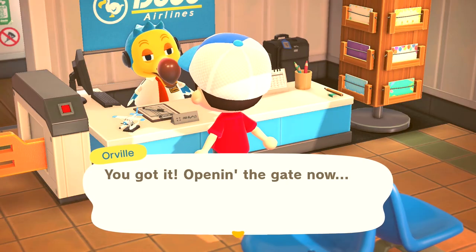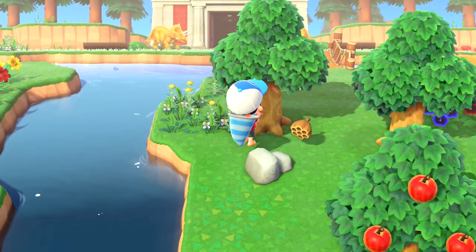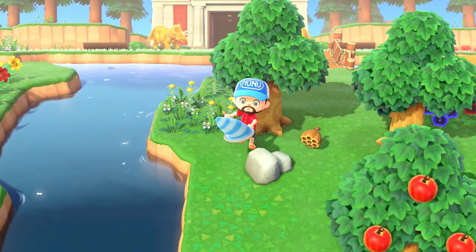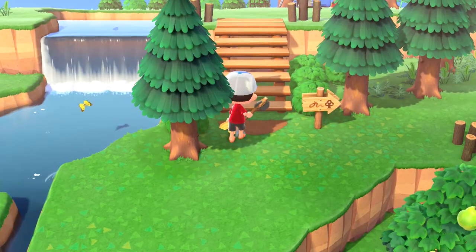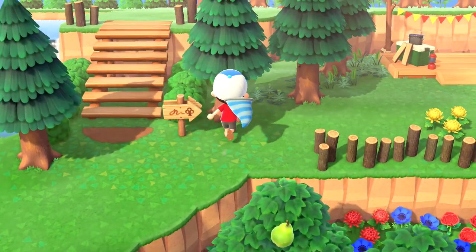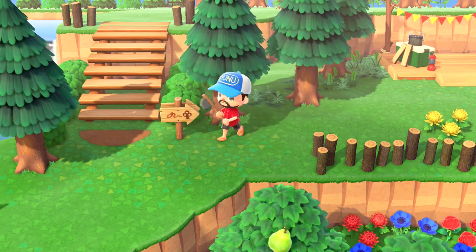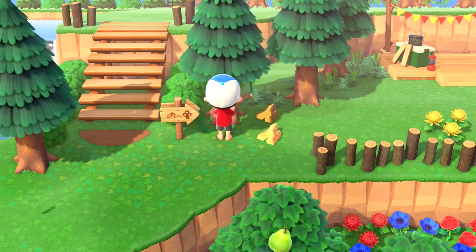You could open your town gate and that will prevent wasps from spawning, or you could just hold a net in your hand to easily catch the wasps and then sell them. But if I want to chop wood from a tree, that means I have to switch to my net, shake the tree first to make sure it's safe, and then back to my axe — it's just a big faff for me. I'd rather just not encounter wasps altogether.